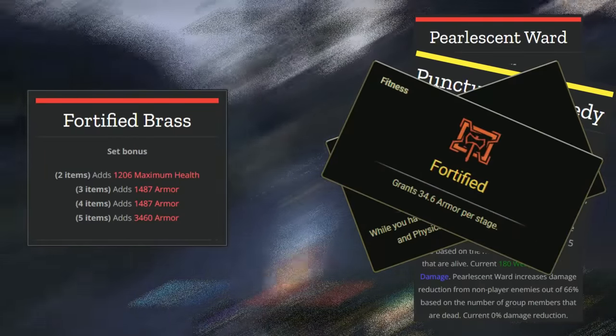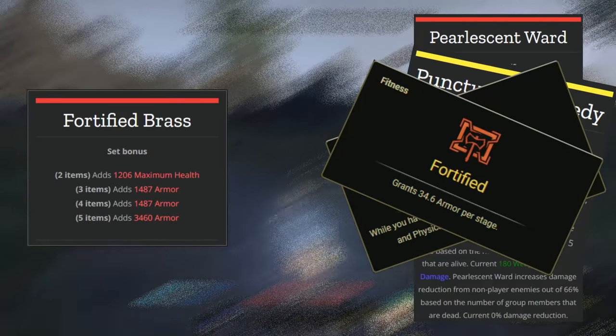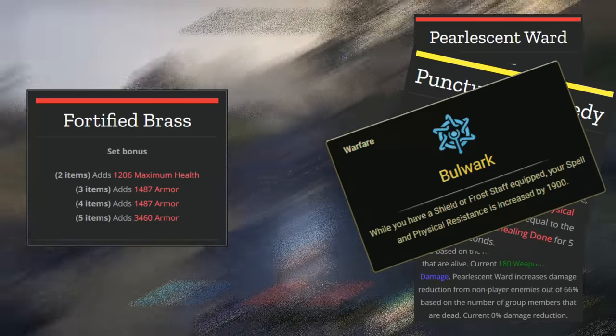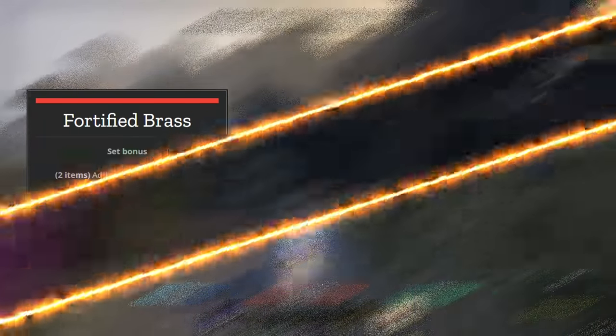To start off with low champion points, you might not have things farmed and certain skill lines leveled, so you don't have access to everything you need to reach those armor values. Having really high resistances at a low champion point level is going to be really nice and helpful.